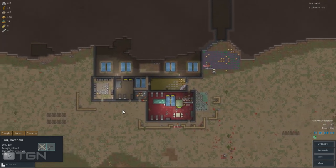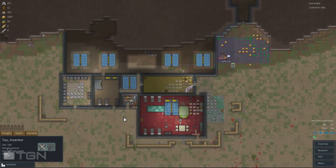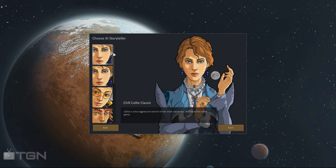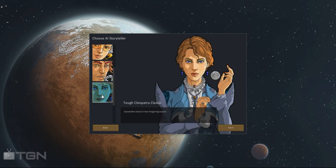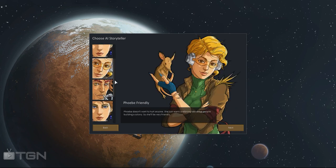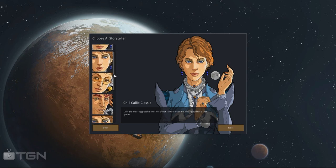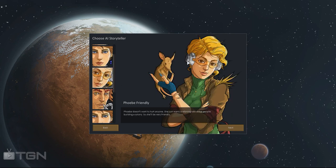Anyway guys, it was the first update of Alpha 2 and it's going to improve the game a lot - we're just waiting for the next one, like usual. By the way, I didn't show you the awesome art of the storytellers. You've got Cassandra Classic, Phoebe Friendly, Randy Random - I really like the art. These are very much what you're going to encounter in the game. Maybe you've already seen these but I'd like to show them again - they're good.